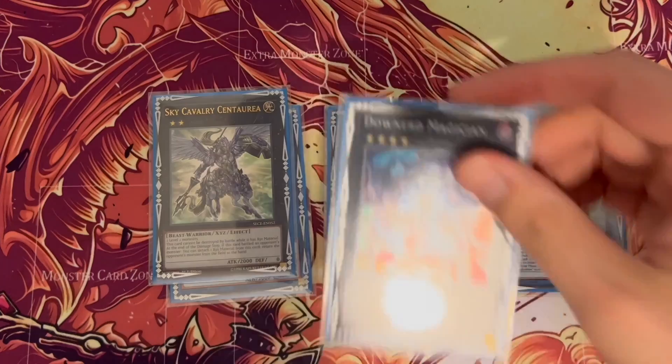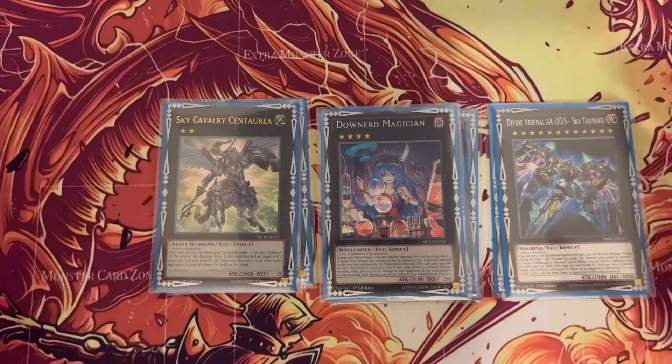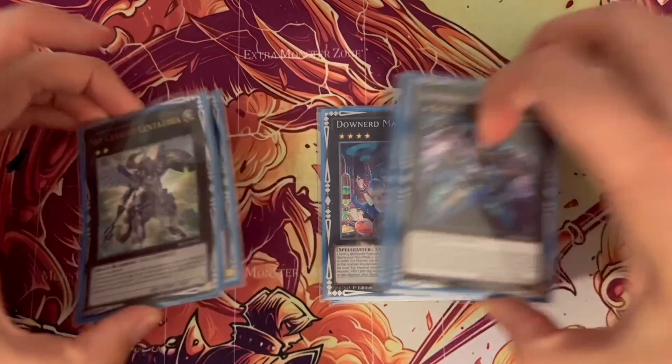The final part of the extra deck, as I always say, is Sky Cavalry with Daniland and Zeus — because if you can use Zeus, use Zeus. And that's the extra deck.